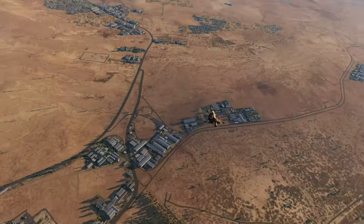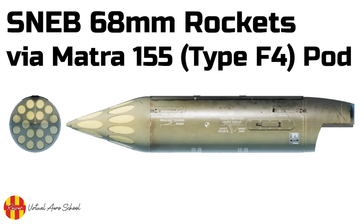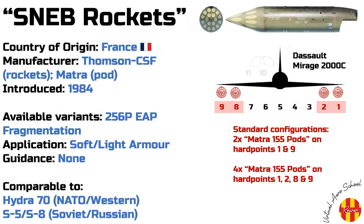If you are familiar with SNEB rockets, please feel free to skip the next section, but first a short presentation on some important concepts. In this briefing, we are looking at the SNEB 68mm rockets carried by the Matra 155, or Type F4 rocket pod. SNEB is an abbreviation of the phrase Société Nouvelle des Établissements Edgar Brandt, the name of the organisation which developed it. The rockets were manufactured by major French conglomerate Thomson Brandt, or Thomson CSF, which is now part of the THALES group.